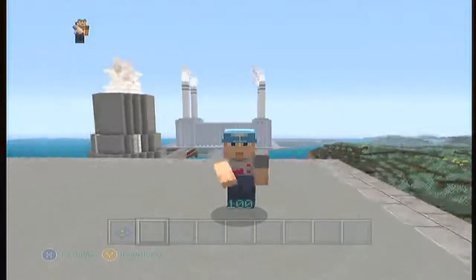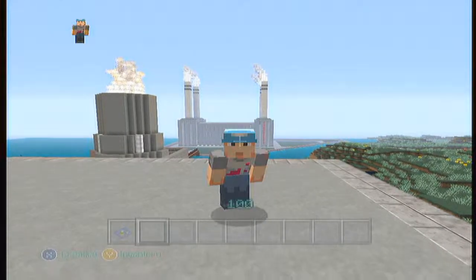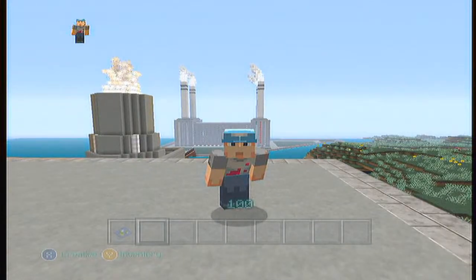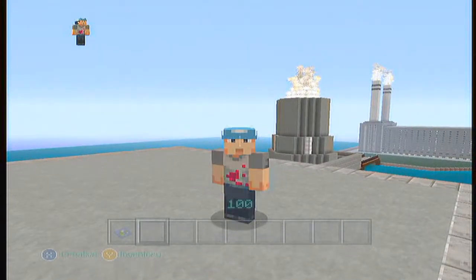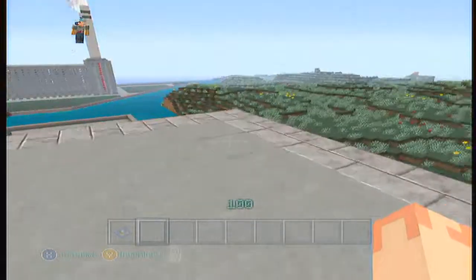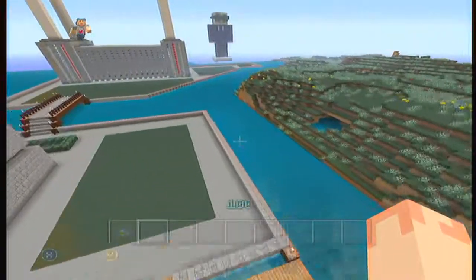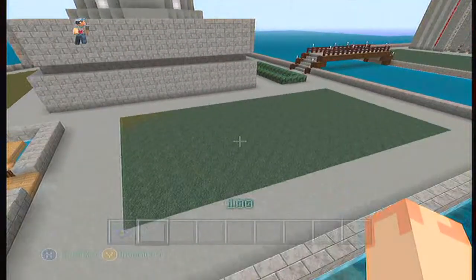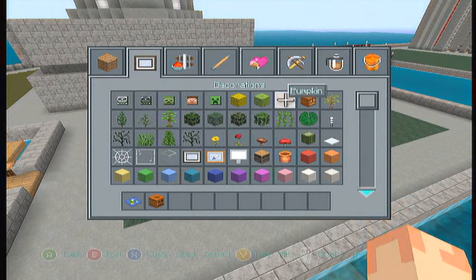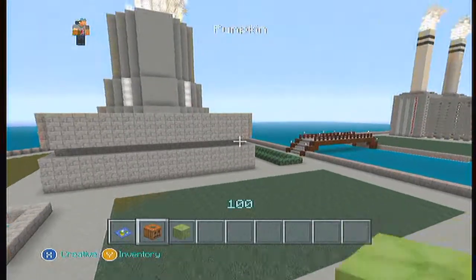Hello elites and welcome back to Minecraft Elite Versus Wild. This is episode 109 and in this episode we're going to build a farm — a farm that we don't already have, and that is a pumpkin and watermelon farm, right here in this little area.